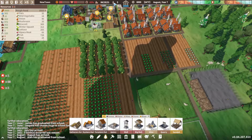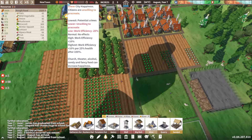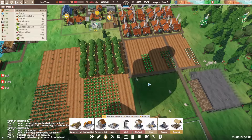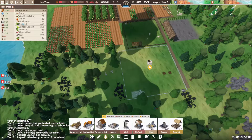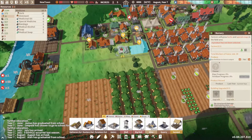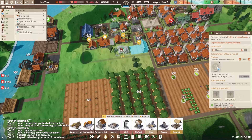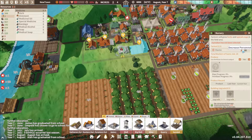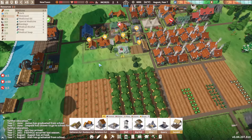We still have five people available, so that should work. Health and happiness are still dropping even though we have a church. We do have some medicine and a few herbs, but still no herbs to be processed — we need to find herbs first, so no need to keep a worker in the herb station yet.